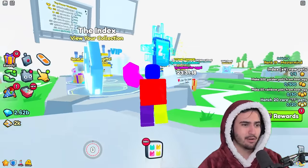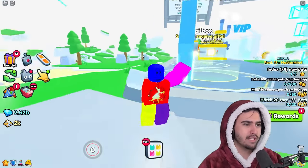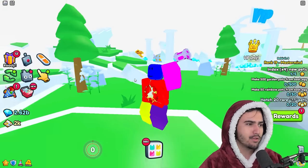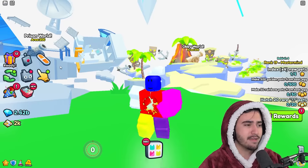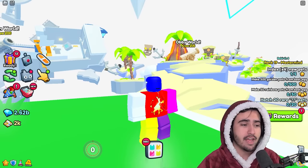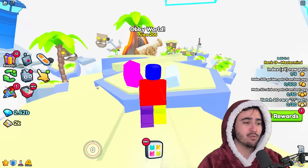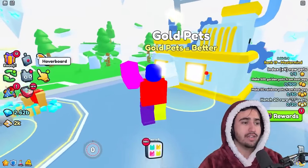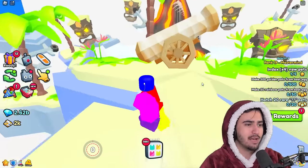We're a few minutes into the update and we have the cannon to go. Every new world and little update seems to be using this void world, which is basically the hub to all the worlds. This is pretty cool because it means you can leave your pets auto farming in one part of the world and go to a different part, like the prison world. It's a really good addition because it would be a pain to have to teleport to each new world and reload your pets each time. Let's hop over to the obby world now.